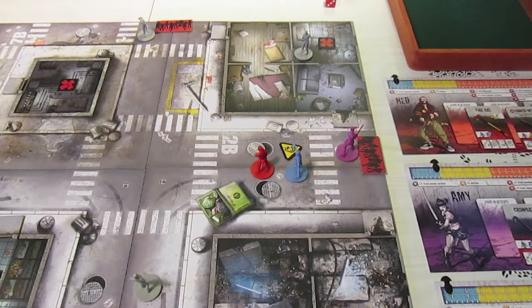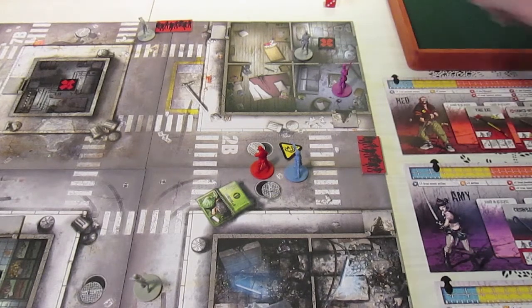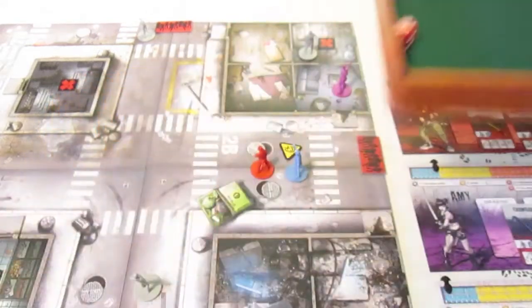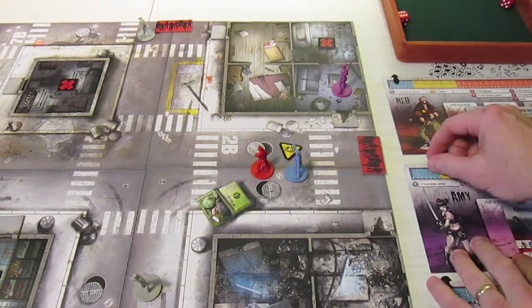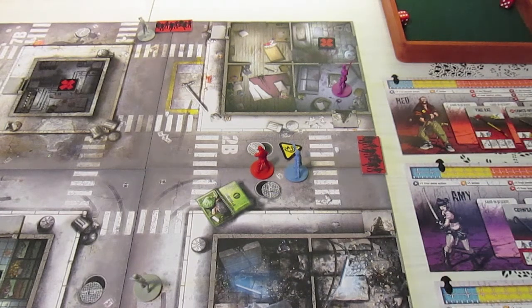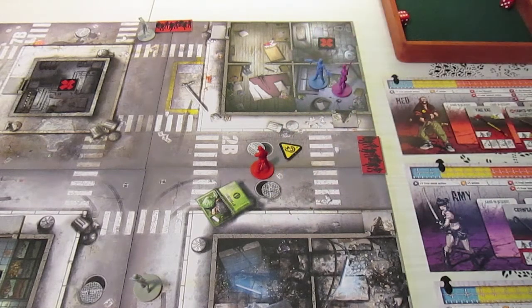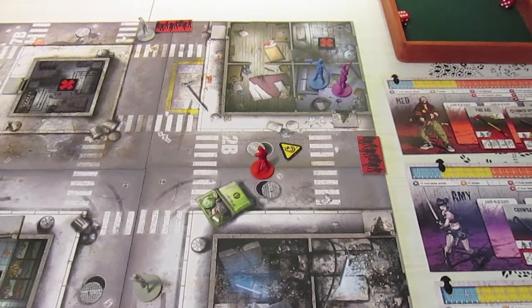Amy's free move and door-opening were her first two actions. For her second action she moves into the room, and her third action she uses the submachine gun to shoot the walker inside. Three dice, hits on a five plus - she rolls a six and a six, hitting twice. She only needed to hit once. She now goes into the yellow zone - I didn't want that, but here we go. Last up is Doug - he has a crowbar and a pistol. He moves into position and does a search action, finding some water.